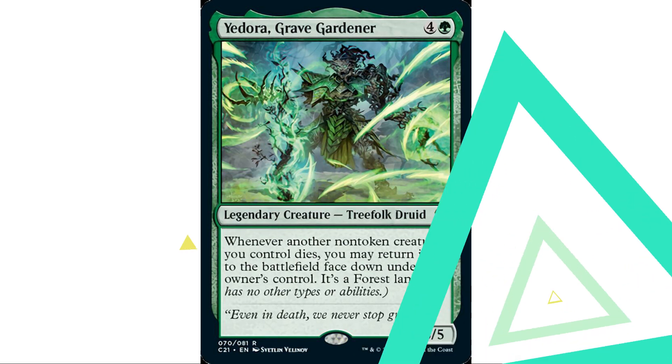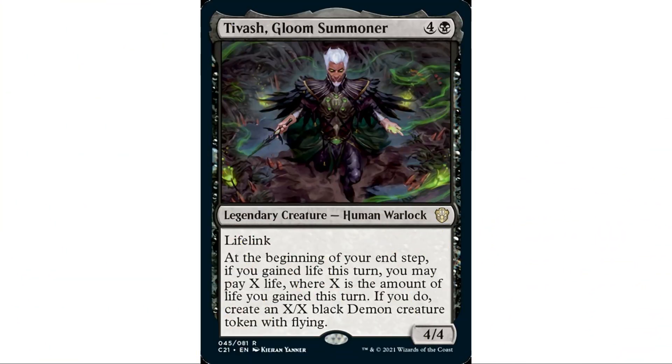Lastly, Tavish, Gloom Summoner — four and a black, five-mana Human Warlock, 4/4 with lifelink. At the beginning of your end step, if you gained life this turn you may pay X life, where X is exactly the amount of life you gained this turn. If you do, create an X/X black Demon creature token with flying. So if you gain five life, you pay five life and get a 5/5 flier. There's no wiggle room — it's always the exact amount gained.